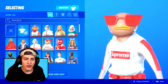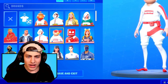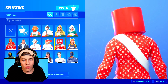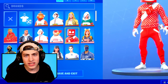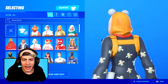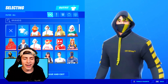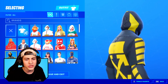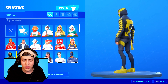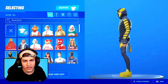Then we have another fish stick skin, this time with the shades and the Supreme outfit — he's looking dripped out and also kind of terrifying. Then we have the Supreme Louis Vuitton hoodie on the marshmallow skin, and I haven't seen Marshmallow this dripped out ever. Then we have the Supreme onesie skin with all the cash emojis on the onesie — this skin looks awesome. Then we have yet another iconic skin — iconic just looks so sick on every single brand, and honestly the off-white might actually be my favorite one out of all of them. Just look at that clean logo on the back and the overall black and yellow design.